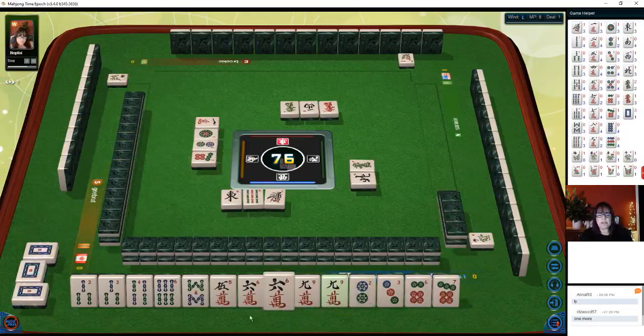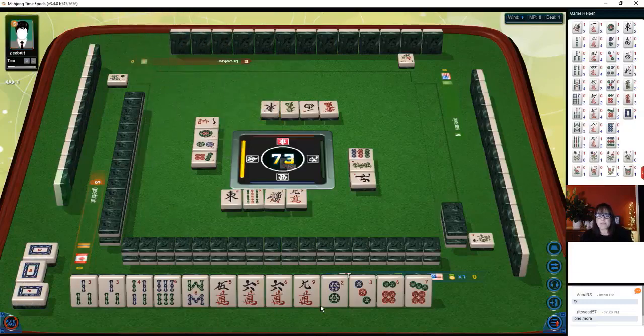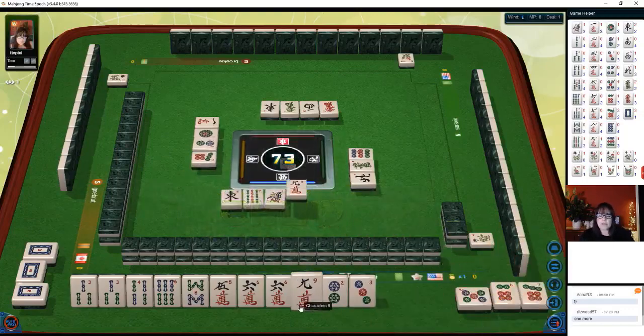We have a pair of nines — let's get rid of the nine. There is all pong, but all pong is six points. If we did all pong and included a nine crack, we'd only have six points — that's not enough. A terminal pung is one point, but we'd still be short. So let's chow and get rid of the nine.